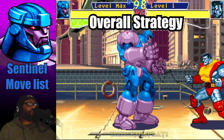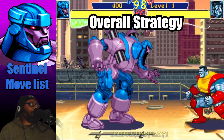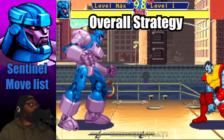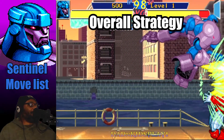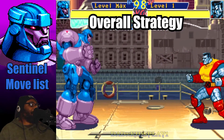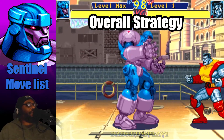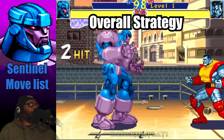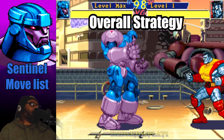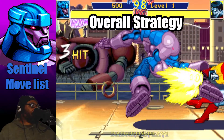In closing — Sentinel is a pretty cool character. You want to pressure your opponent with rocket punches and use the standing and crouching fierce punch. Try to keep your opponent off of you, because Sentinel isn't as fast as a character like Storm or Wolverine, and he's not as strong as Colossus — he's somewhere in between. If you can manage to keep your opponents at bay using your projectiles, you will be fine. Use flight when necessary, and definitely use your Sentinel Force as well.